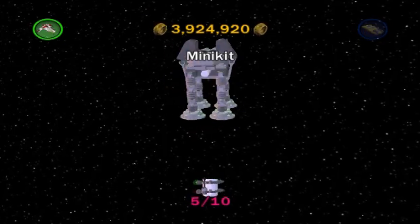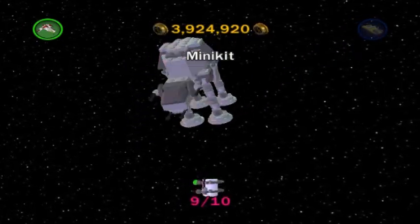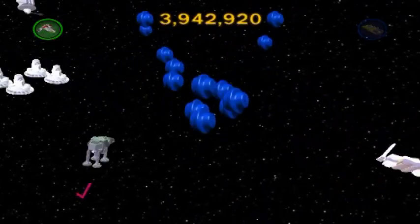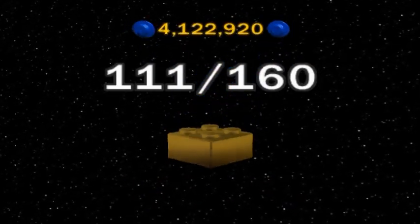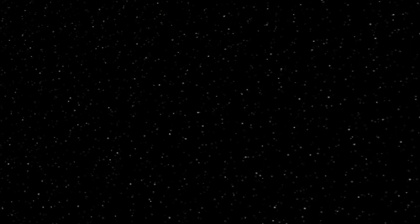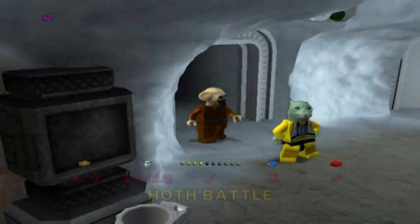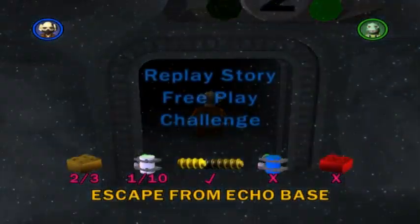What a shocker! The minikit is none other than the AT-AT walker. Another golden brick to add to our collection — very nice! So with chapter one finished, we are ready to move on to chapter two. And at last, we'll get to walk on solid ground for a change.